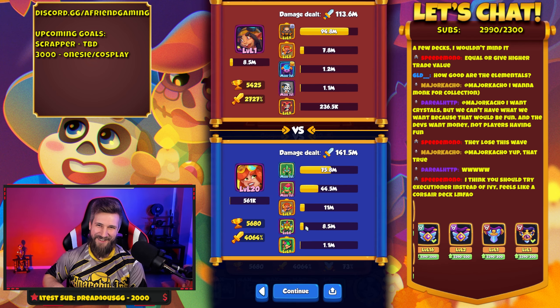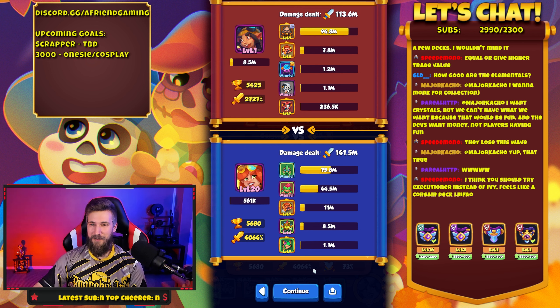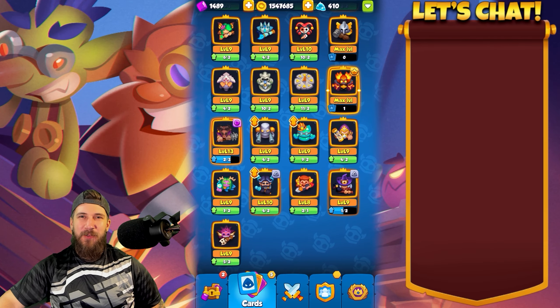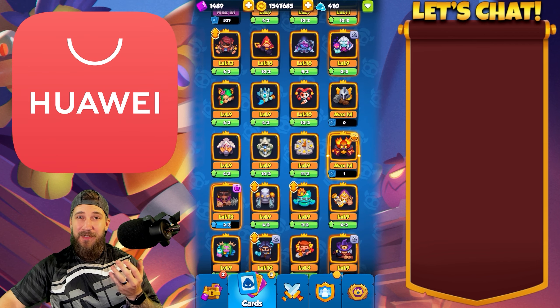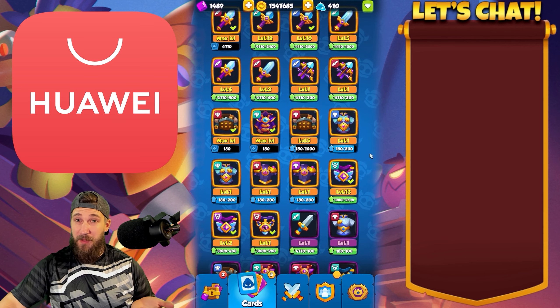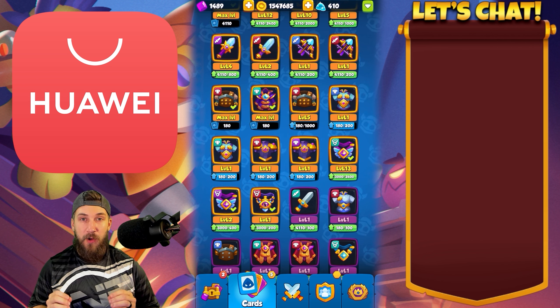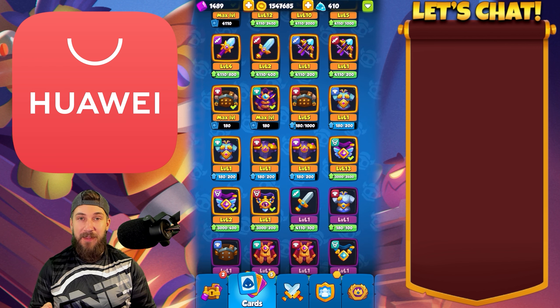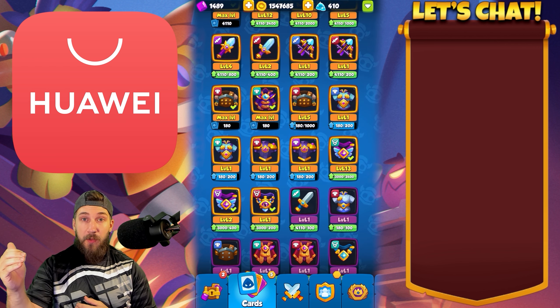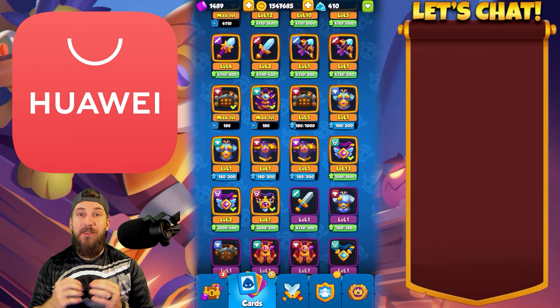That didn't do too bad of damage, not gonna lie. Hey friends, today's video is sponsored by Huawei App Gallery. Do you want your legendaries to look like this, or maybe your heroes to look like this — well, not Zeus — maybe some equipment that looks like this? To get these you're going to need to prioritize and spend your money correctly in Rush Royale. With our sponsor today, you get free money by spending money in the game — whether you're spending one dollar, twenty dollars, or a hundred dollars, they have a coupon for you. They even have a VIP program for people spending five hundred dollars plus per month.